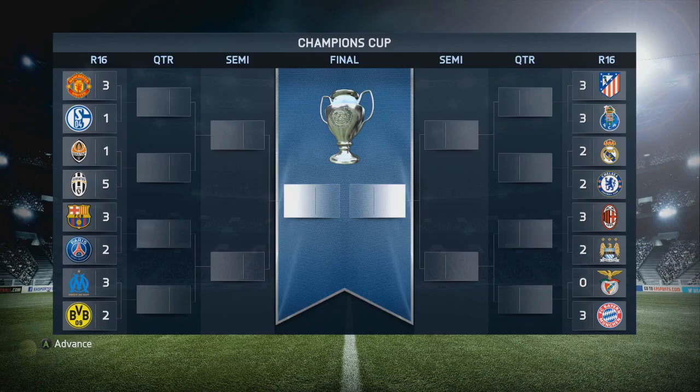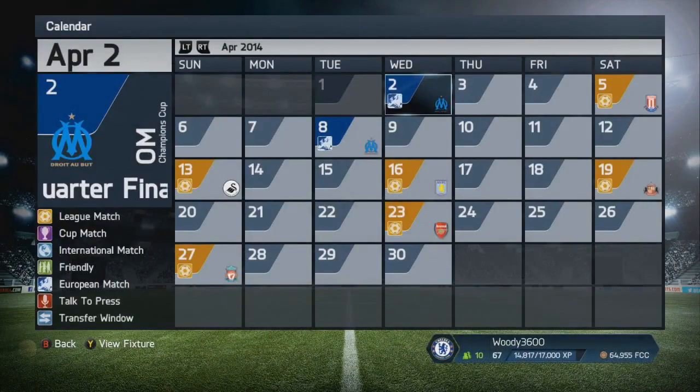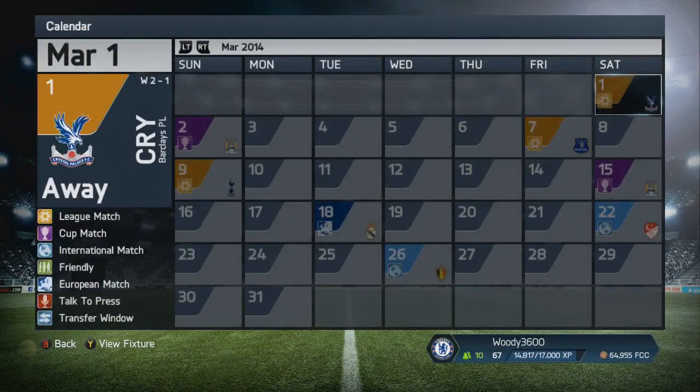As you can see, these are the rest of the results from the round: Man United beat Schalke 3-1, Juventus beat Shakhtar 5-1, Barcelona beat PSG 3-2, Marseille beat Dortmund 3-2 which is a massive tie, Milan beat Man City 3-2, Bayern Munich came out victors against Benfica 3-0. I don't know who actually won between Atletico Madrid and Porto — you'd presume that happened on away goals, but which particular side went through I'm not sure.